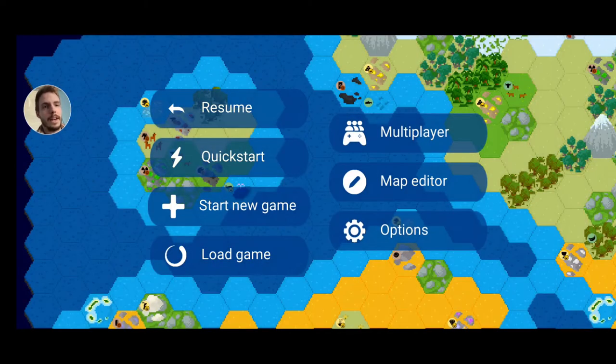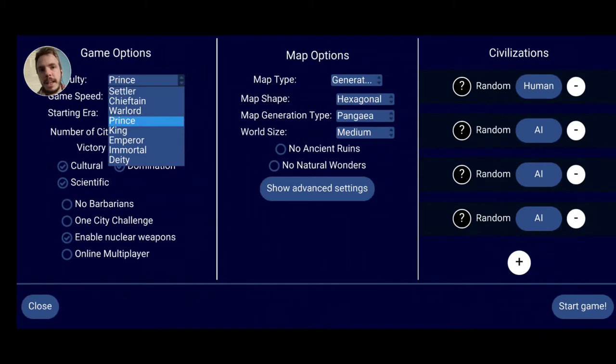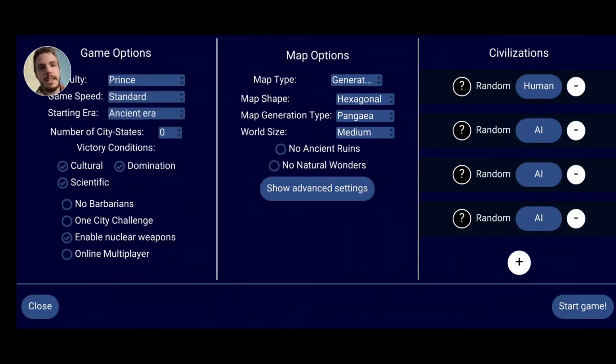Let's go back to the main menu and start a new game. Check it out — they've got all the difficulties from Settler to Deity, the game speed from Quick to Marathon, and all the eras. The research tree is a little simplified, but it's not really a bad thing — I quite like it, honestly.